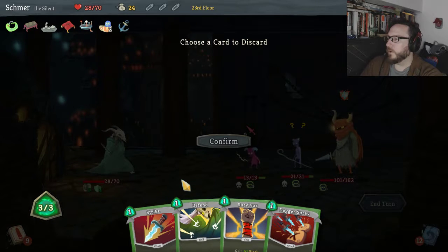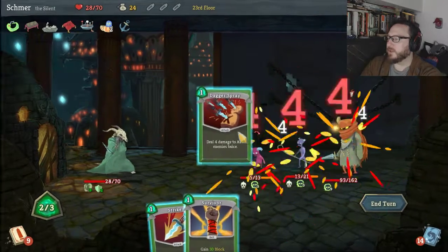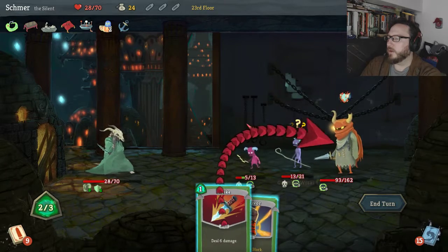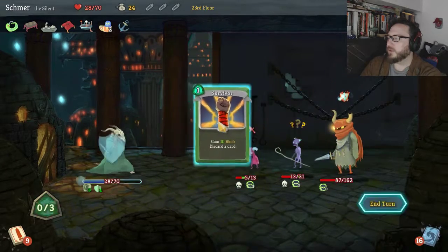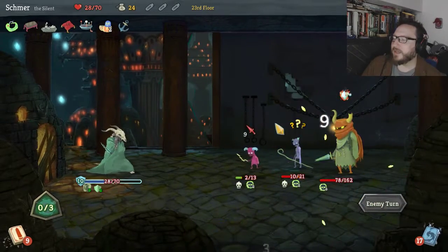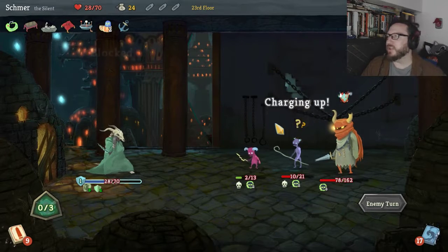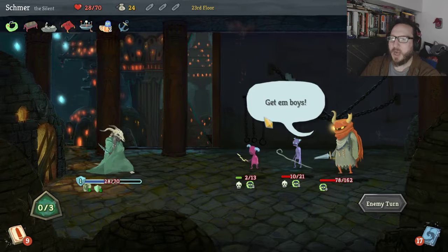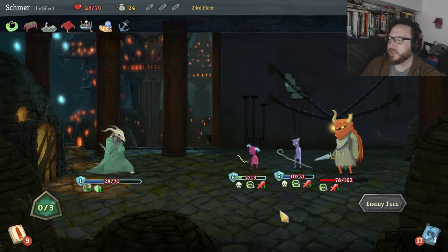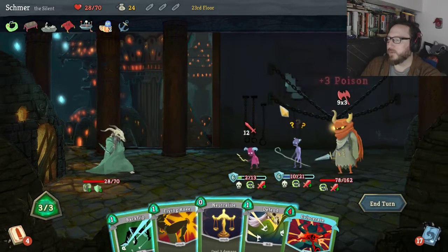They are getting poisoned quite a bit. Just got to prevent nine damage — Footwork plus Survivor will do that. We'll keep Dagger Spray and discard Defend. Dagger Spray, Strike on you, and Survivor — we take no damage, they stack up poison. We might need to do a tiny bit more damage — maybe we can get another Dagger Spray. They get strength and stuff but it doesn't matter, this guy is dead. This guy is basically dead with five.